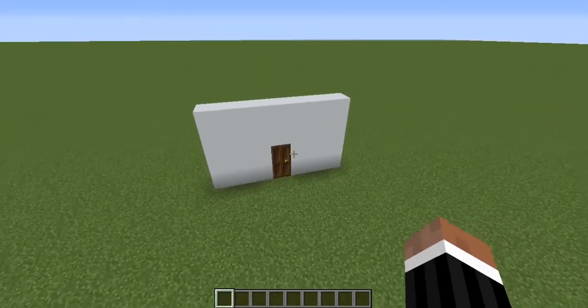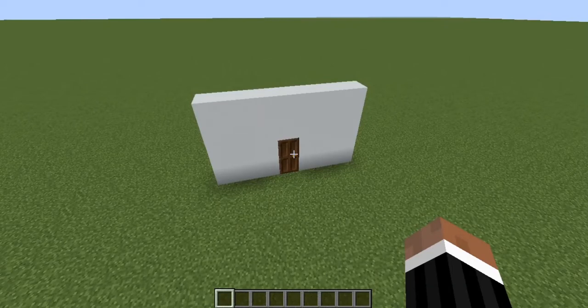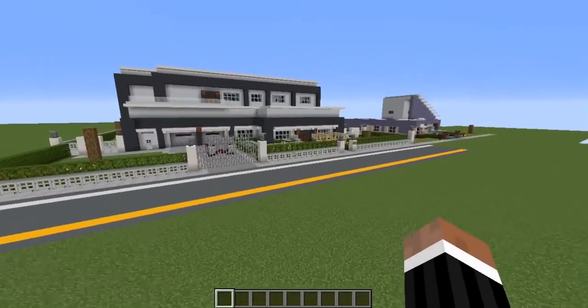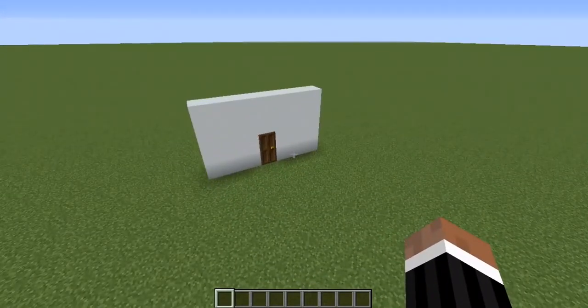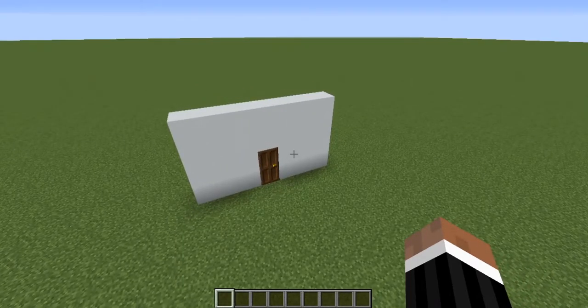As you can see, we have a dark oak door with a wall in the vast nothingness of green. The reason we aren't at the redstone house right now is because today we are building a lockable single door. On the house, it has a lockable double door, and its command structure is slightly different because you have to account for two different coordinates rather than just one. So this one will be much simpler to troubleshoot.